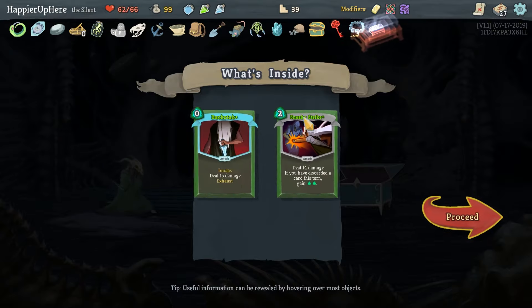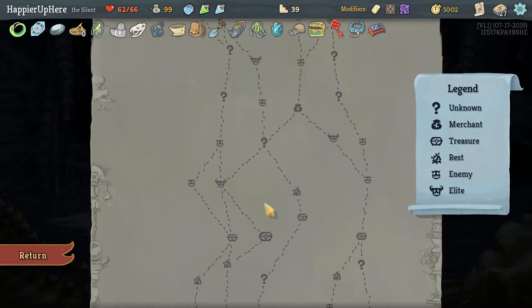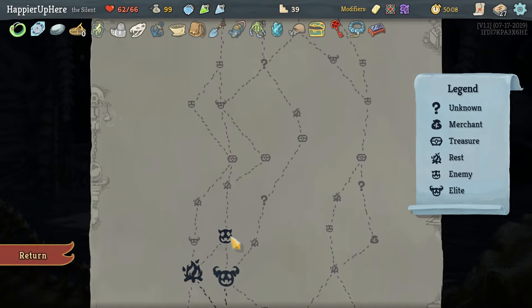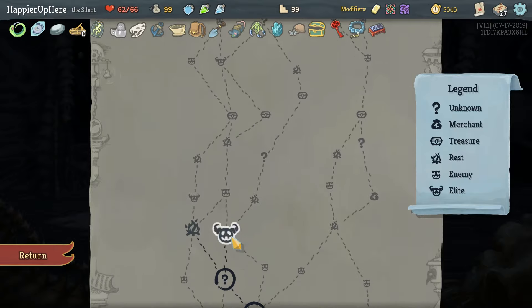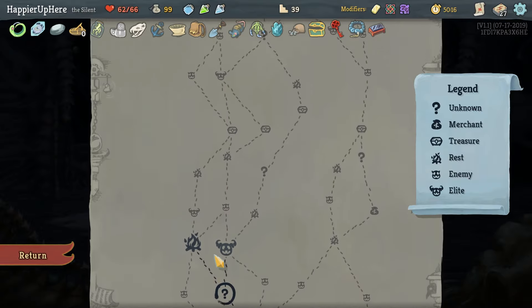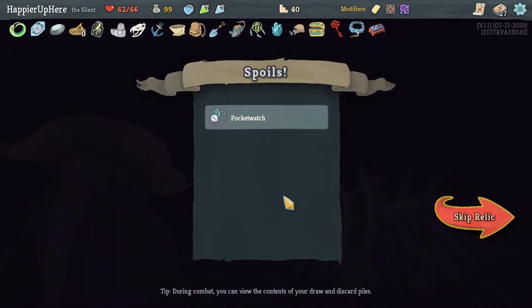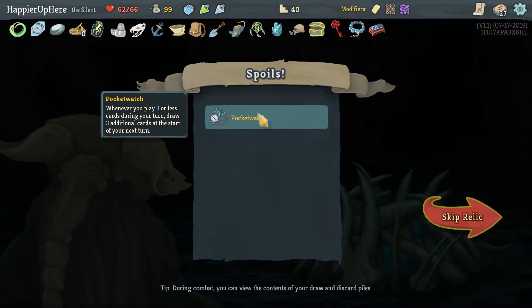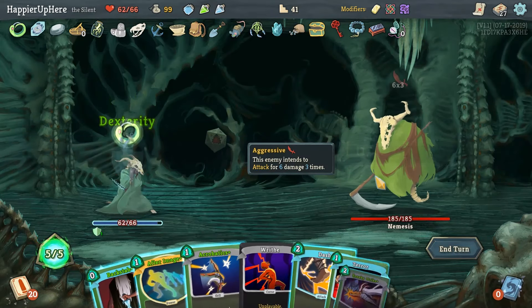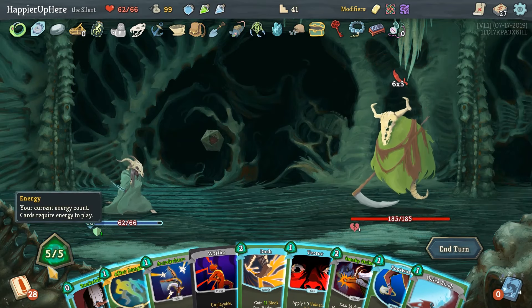We have two curses, guaranteed a third — we just need one of these question marks to be a curse and the floor fight to give us a Writhing Mass. We can either go left with two rests or the right path. Going left is better — I didn't even consider that! We dug and got Pocket Watch — whenever you play three or less cards during your turn, draw three additional cards to start your next turn. That's probably rarely going to trigger. Nemesis here — 18 incoming.